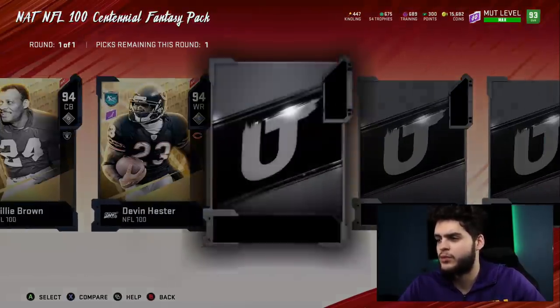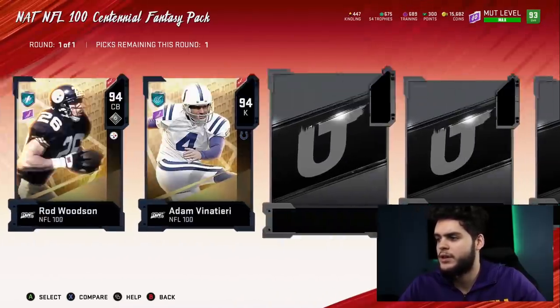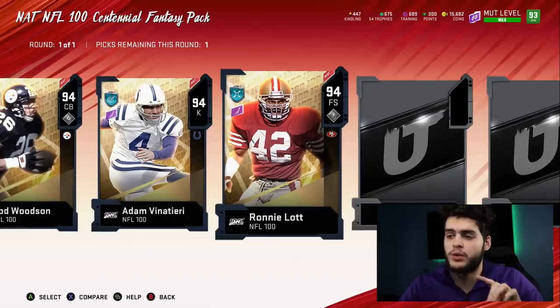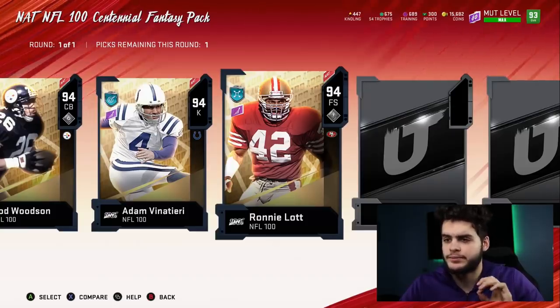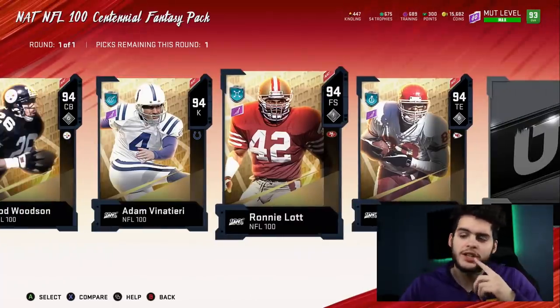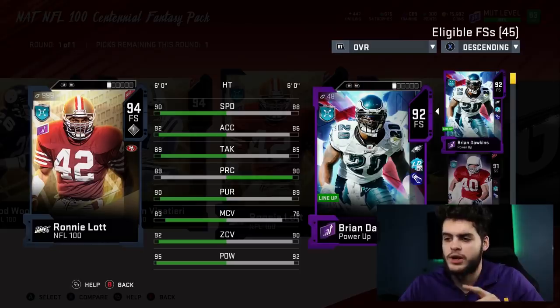We're out of the secondaries — I do not want any of these players. At the kicker and free safety, Ronnie Lott is one of my choices. So far Lawrence Taylor and Ronnie Lott are probably two of my top choices, although I do think I might get Sean Taylor at free safety. I might not go with Ronnie Lott because I think I'm gonna use my 95 power pass on Sean Taylor.